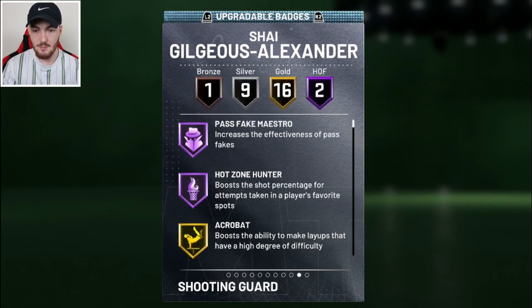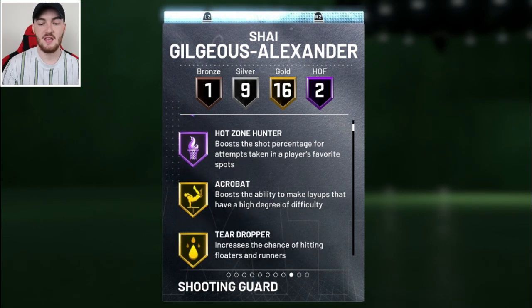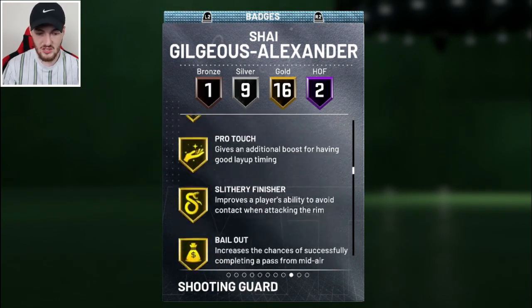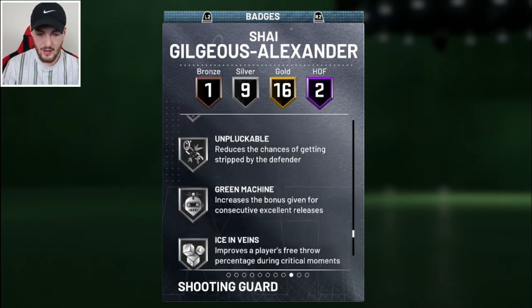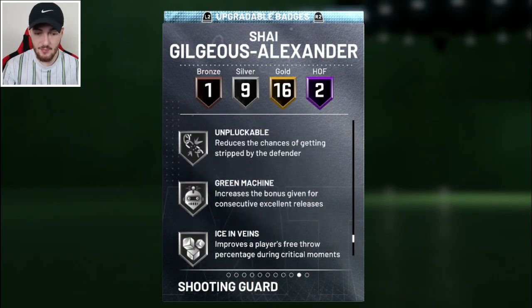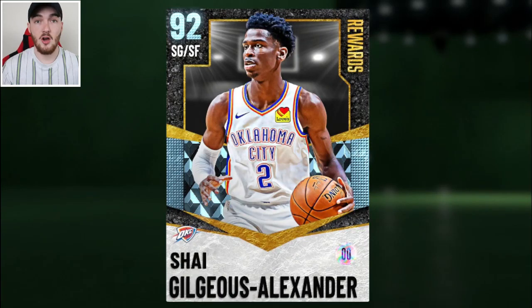Stamina 95. Let's check out the badges — he has two Hall of Fame, 16 gold. He's got Pass Fake and Hot Zone Hunter, Relentless Finisher in gold, Contact Finisher in gold, Downhill and Ankle Breaker in silver, Green Machine and Dimer only in bronze. You can't upgrade Dimer and Green Machine, but I'm interested to try this card out, so we're going to jump into a game with Triple Threat.